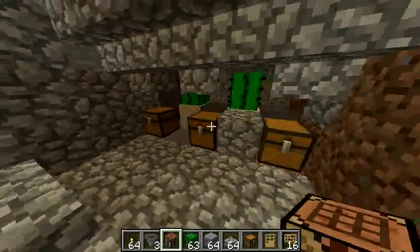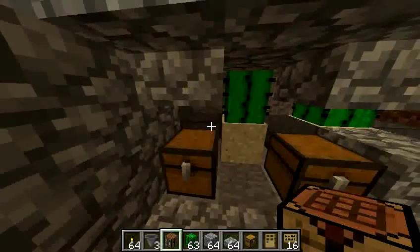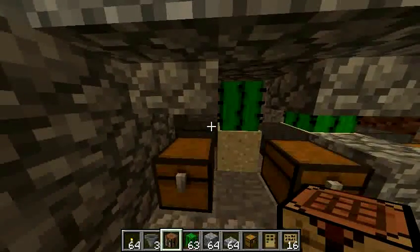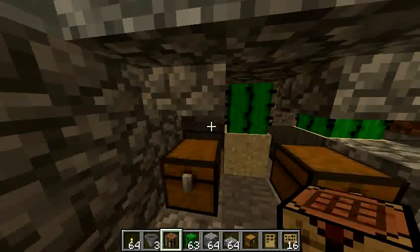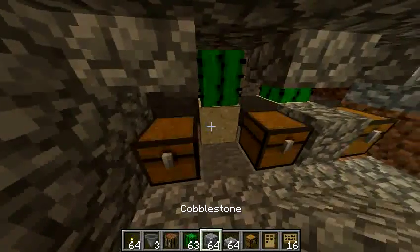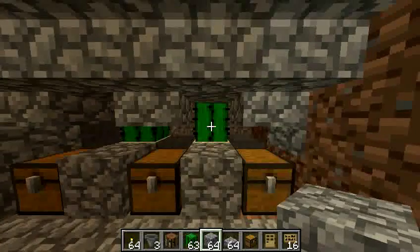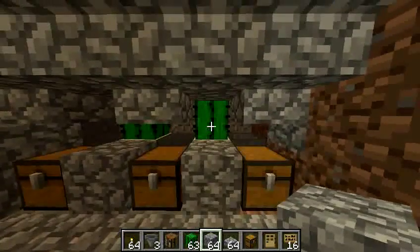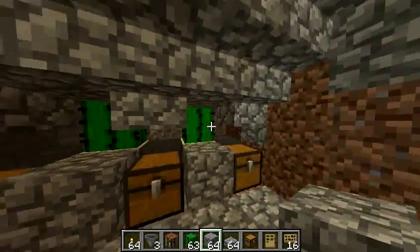So that is pretty much it. You put the hopper as the floor for the skeletons to stand on while they are being killed. They can't go through the hopper, but their drops will. So their arrows, bones, bows if they drop those, and any armor they might be wearing — all of that will go into these chests, and all you have to do is come over and pick it up. It is really that simple. I put half slabs in here to make sure the skeletons that are there cannot shoot at you when you are down here.